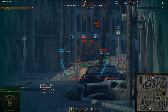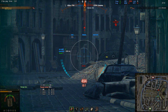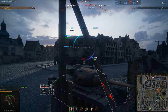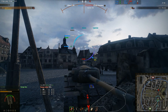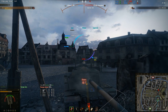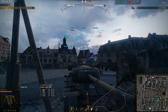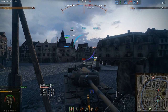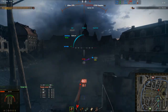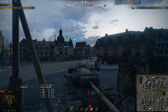Obviously, a T-29 would never meet an IS-7 unless you're platooning. But where you get penned — and this is the downside of a hull-down American tank — the cupola and the little bit of armor right above the mantlet are considered weak points. If the person you're facing knows what they're doing, they'll always shoot for the cupola or the armor right behind the mantlet, because it is much more thinly armored than the rest of the turret.